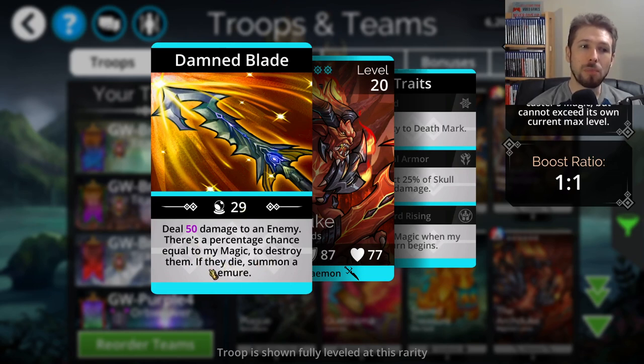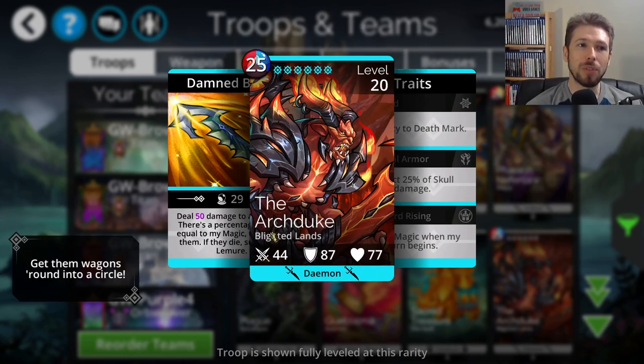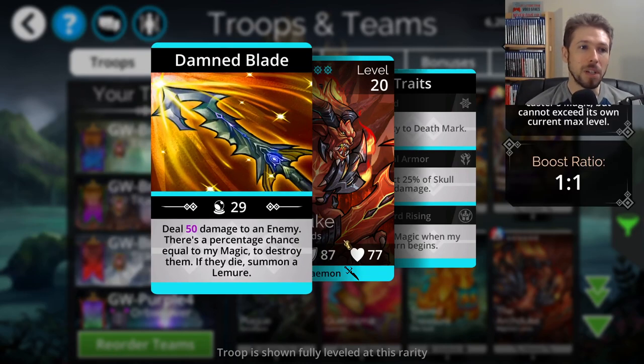The only way to make this troop really good is to find a way to get this magic increased. One of the first things coming to my mind is high level delves, because your magic is going to be increased in there — giving you a higher percentage for lethal kill. If you get its magic up to 100, it will have a 100% chance of doing lethal kills, just like Zoolgoth does. So there's some potential here.